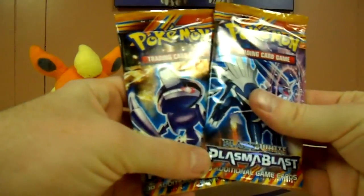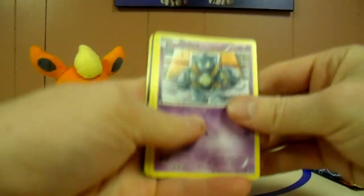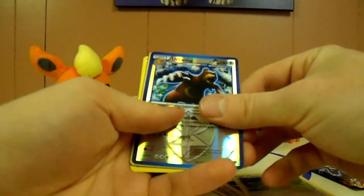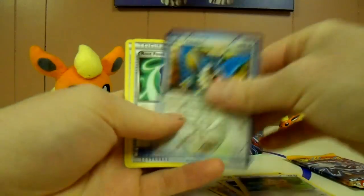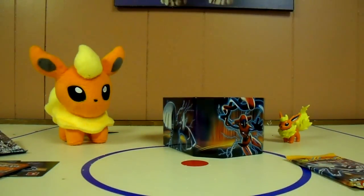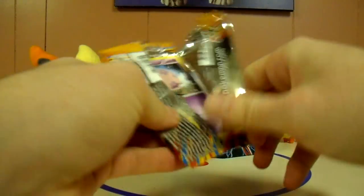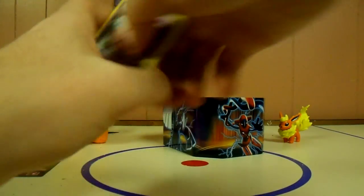Alright, onto the Plasma Blast packs — hopefully there's something alright in one of these. We have Golurk, Machop, Throh, Kangaskhan, Teddiursa, Earthwing Reverse, and Reuniclus is the rare. Chatot, Root Fossil, Elite and Cover Fossil, Munna.